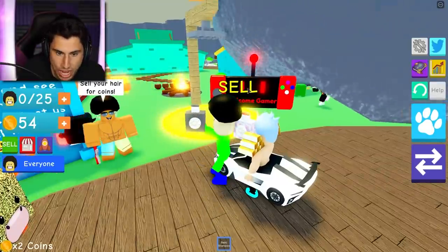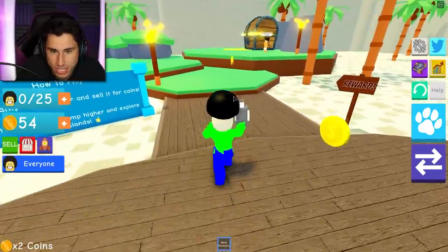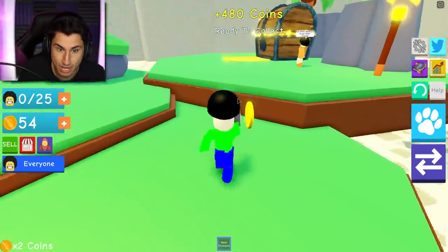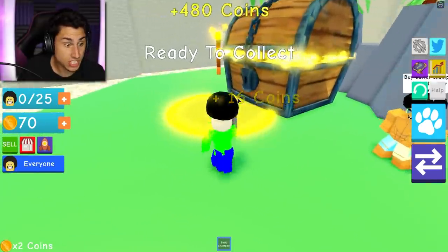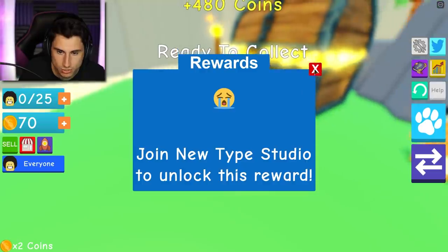I guess I get like two times the coins. Let's see if we can upgrade - I know how these simulators work. There's a treasure chest! Everybody cover your eyes - 480 coins! New join type studio to unlock this reward.